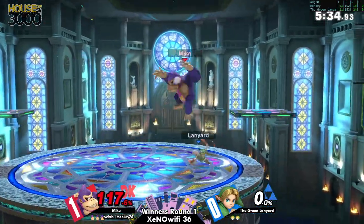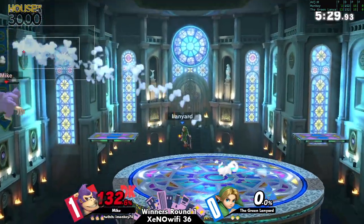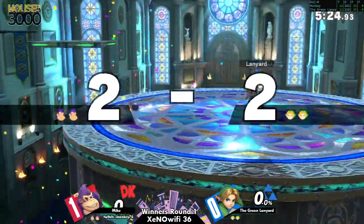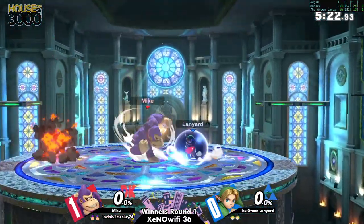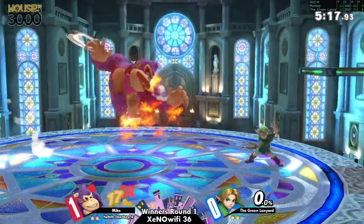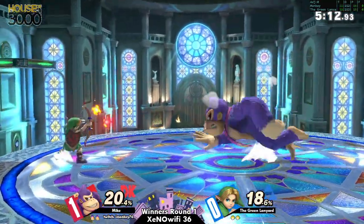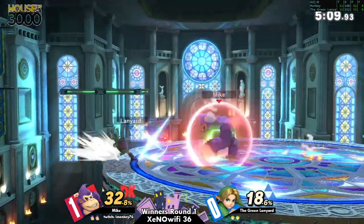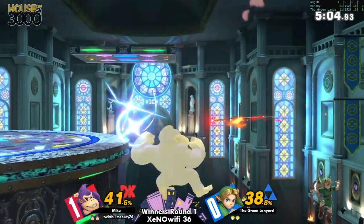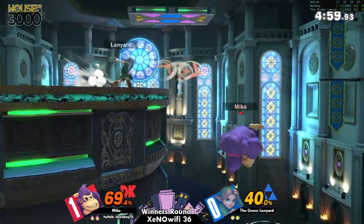Regardless, Mike was able to take back the lead. Keeping things kind of even — oh, good scare dodge! Intimidate your opponent into air dodging to their death. Lanyard is playing a very reserved game right now, trying to use Kalos's open space to his advantage, and the platform at the edge does create opportunities.